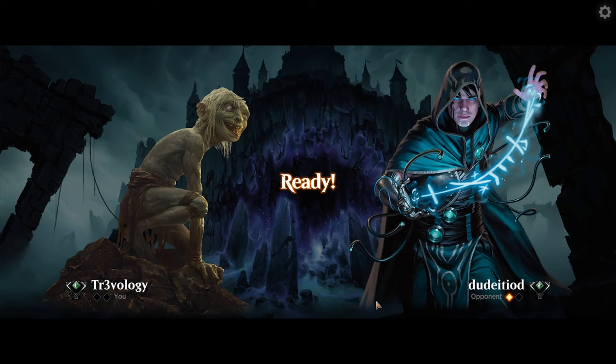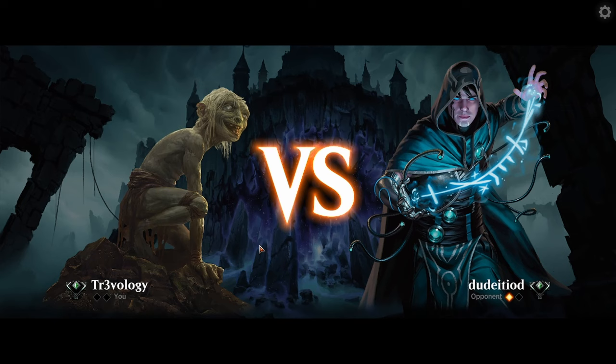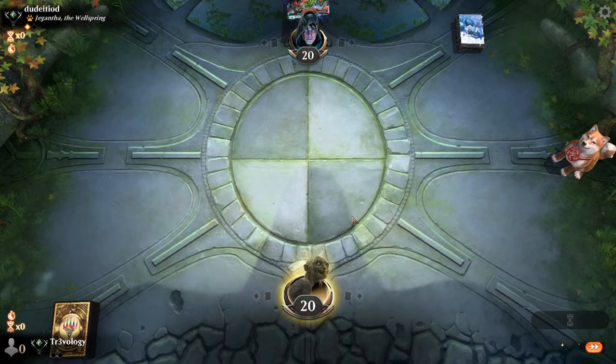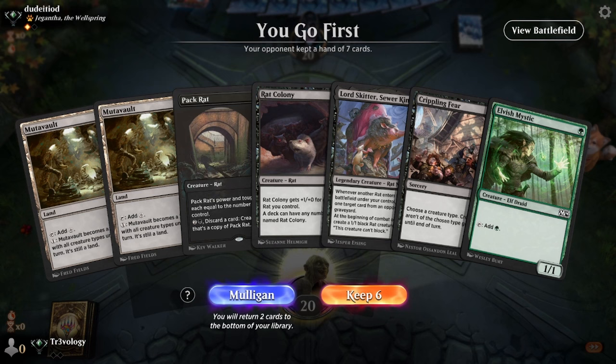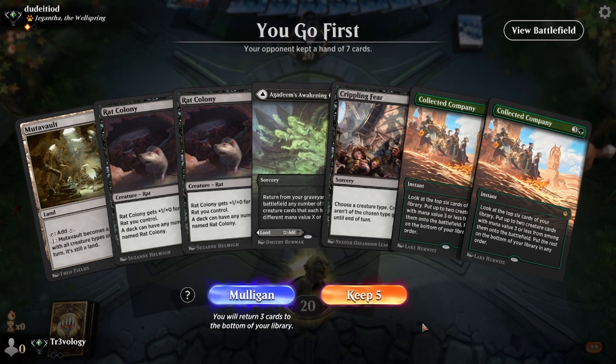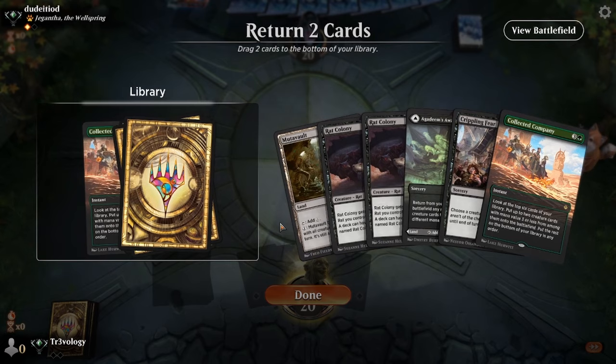Pretty bad hand there — nothing really going for us. Our second hand doesn't have a green source or a black source. Getting swept by the Mutavaults — going down to five. This has black mana but we need to draw pretty well. Let's try and hit a green source — or we lean into the fear and put the Collected Company on the bottom.